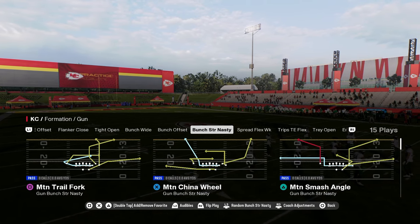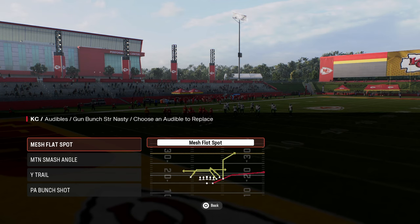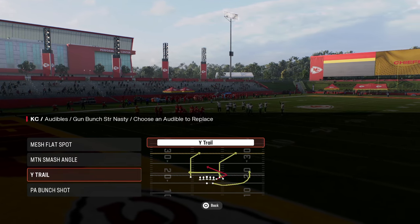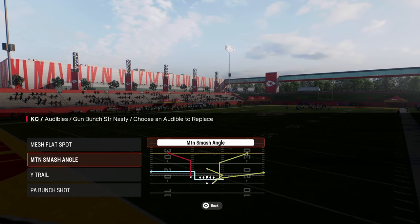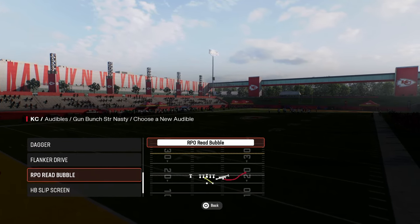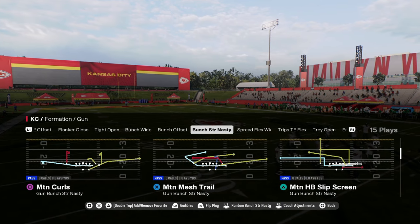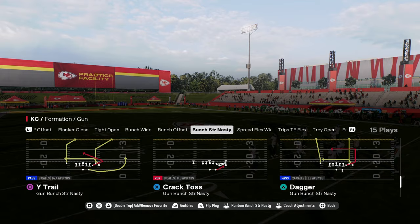We're in the Bunch Strong Nasty formation in the Colts Offensive Playbook. We're going to set the audibles: Mesh Flat Spot, Motion Smash Angle, Wide Trail, and PA Bunch Shot. You don't have to have the Smash Angle play — if you like to run the ball, put RPO Read Bubble in your audibles. We're going to come out in Dagger as it's the most versatile play within the formation.